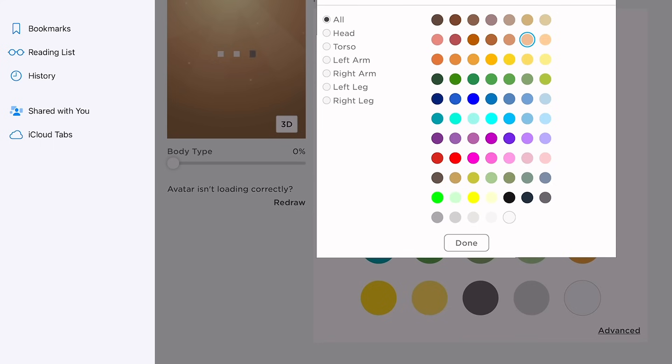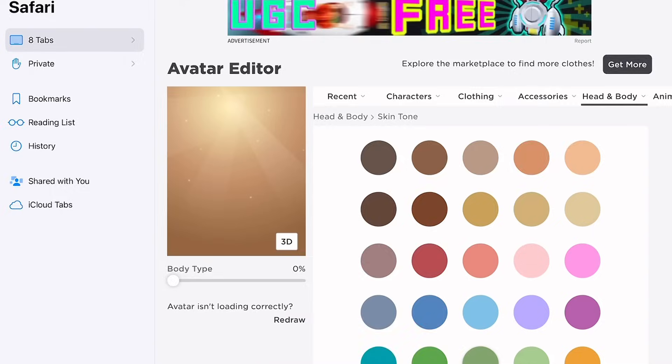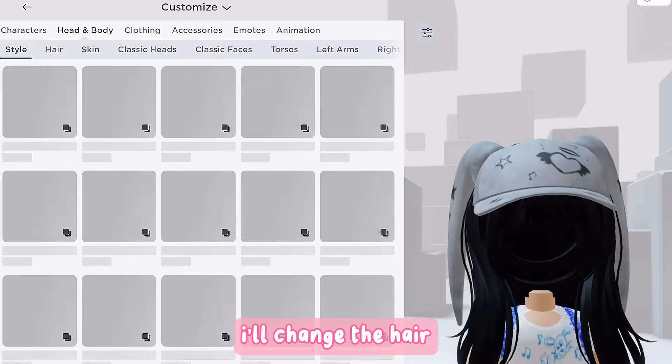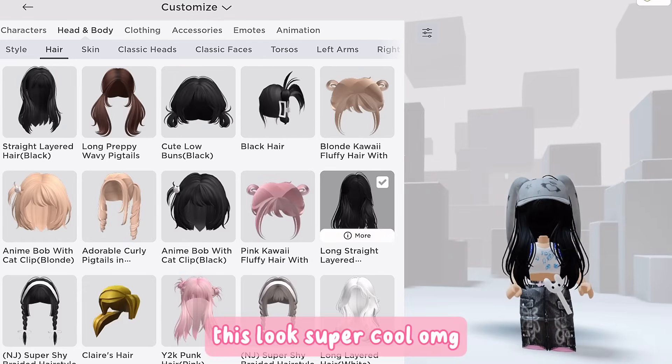Click advanced and go to head, then choose black. This is how it will look — I'll change the hair. This looks super cool, oh my god!